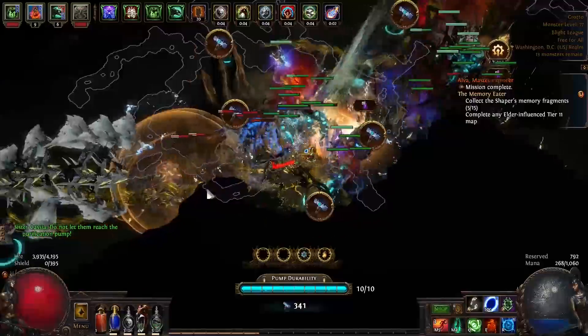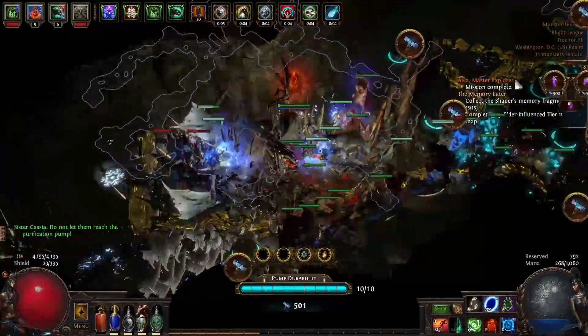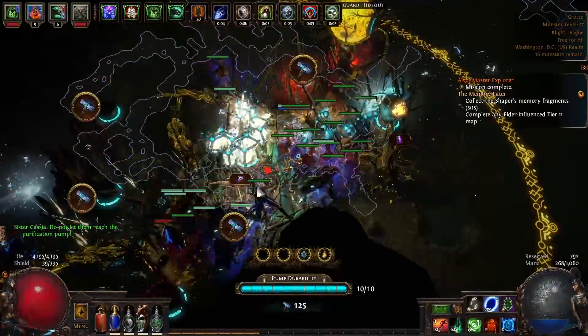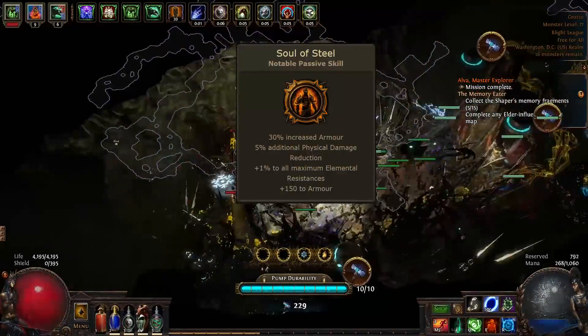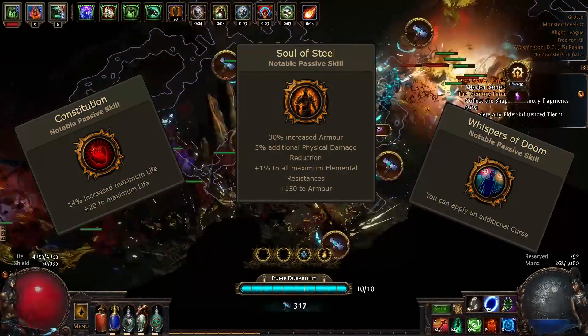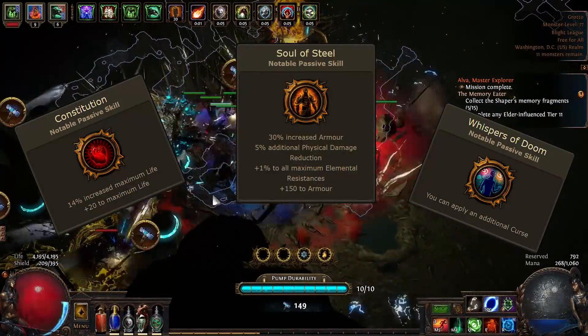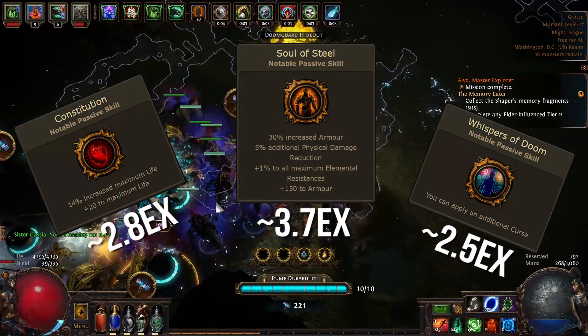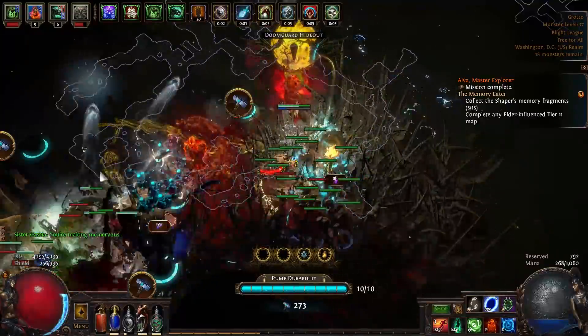The catch to this system is you'll need oils to interact with it, and as you've probably noticed, the stronger the passive you want to anoint, the rarer its required oils are. Wanted to anoint Soul of Steel, Constitution, or Whispers of Doom? Well tough luck, because at the time of this recording, each of those anoints will cost you just over a couple exalts apiece. That's where this video comes in.